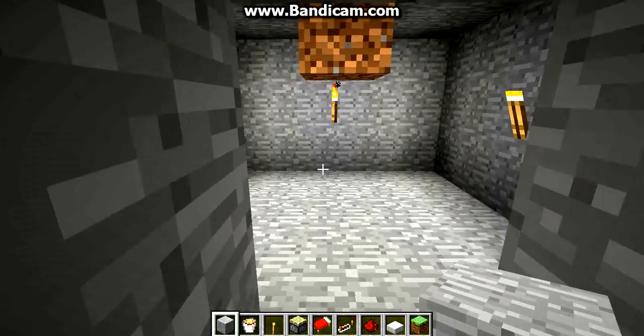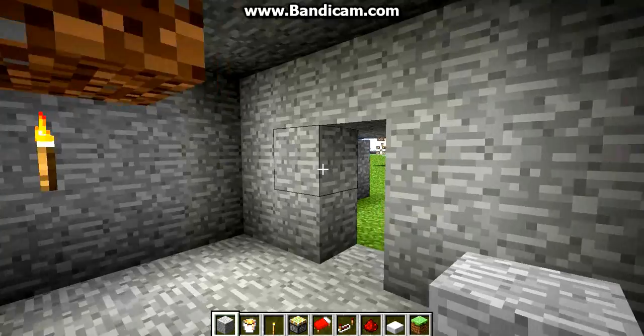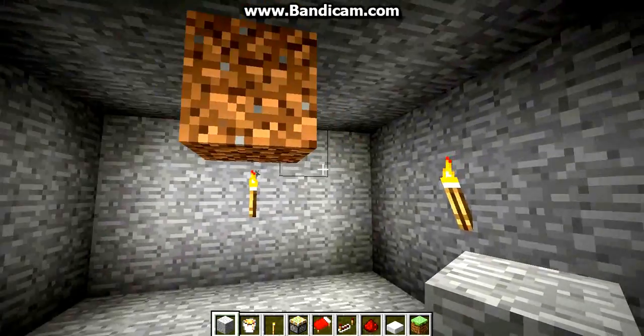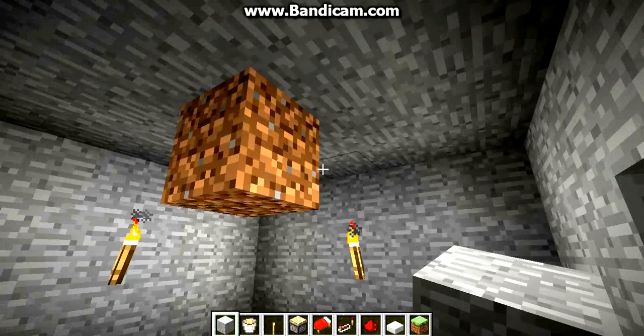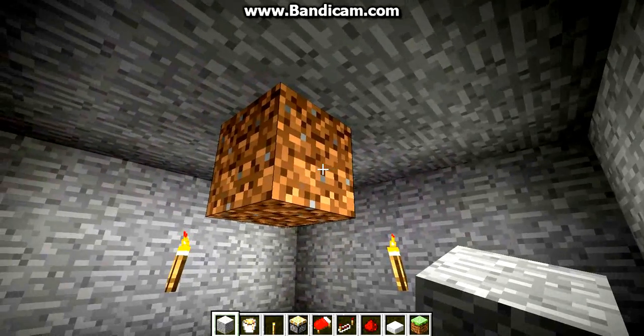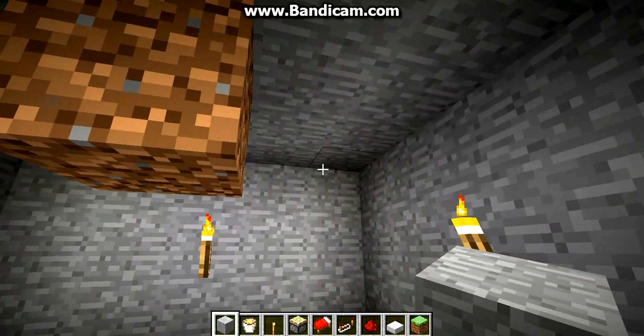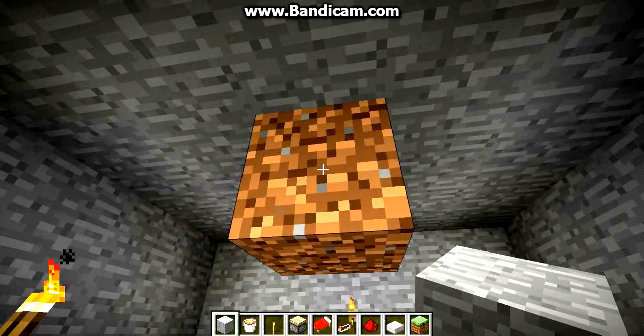If your buddy lives underground and he's got a bunch of these really small rooms that seem pretty bare, a really cool trap is to put a block of dirt in there. They might think that someone just put it there or they forgot to close it out. You don't have to put it in the middle — you can put it on the side or anywhere. Basically, they're going to want to destroy it.